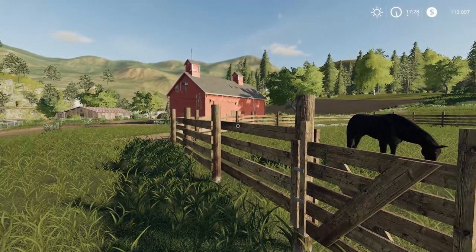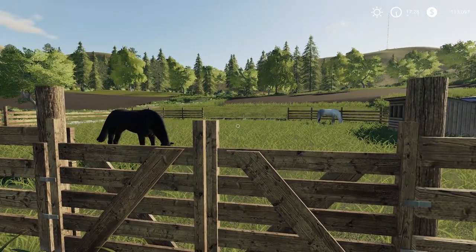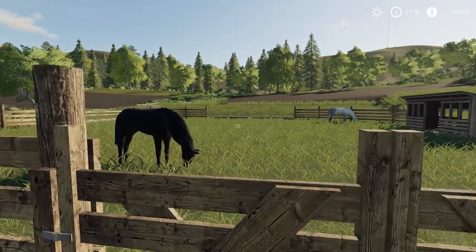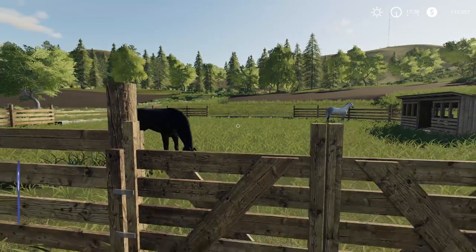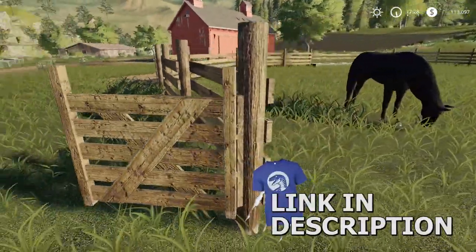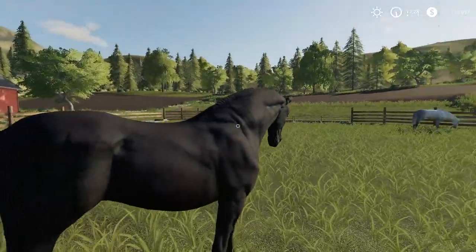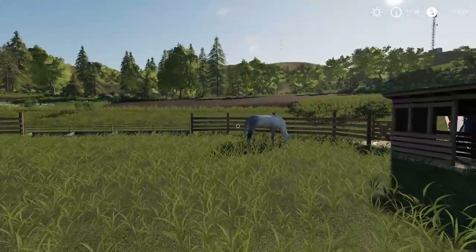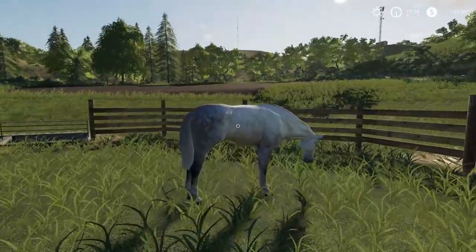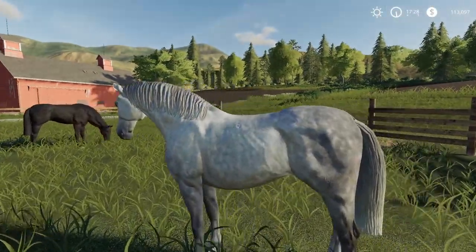We've already placed this paddock in an earlier live stream. We have two beautiful horses who are already named — I think one is named Ulysses and the other something like Uhtris. We can actually walk into the paddock and ride them. I'll show you how to do that a little bit later. Getting a little wild over here!